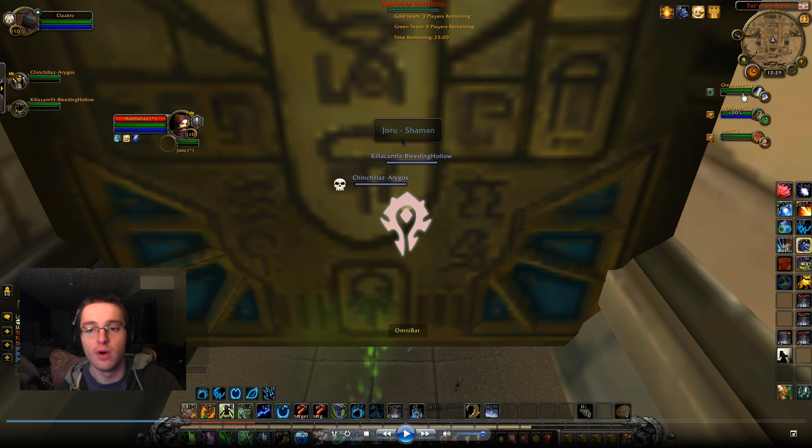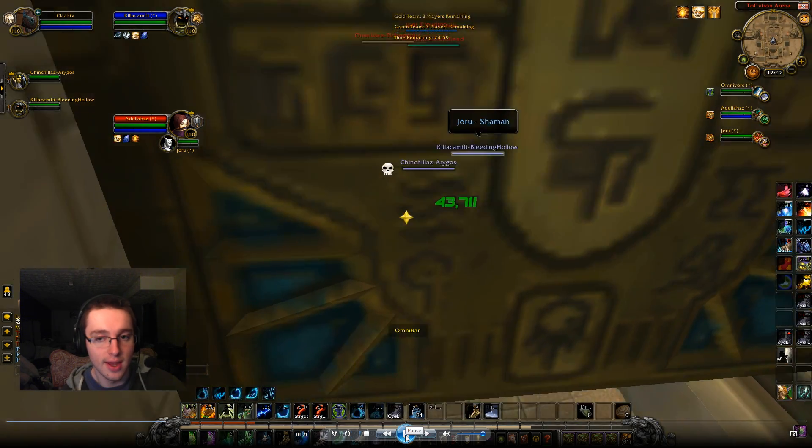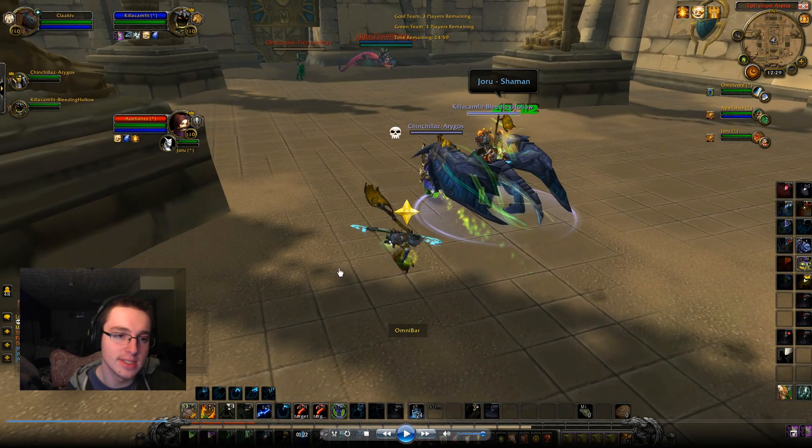For the second game, we're facing all rank ones — it's Arms Warrior, Mistweaver, and Enhancement Shaman. Basically a mirror, but the only difference is I'm a Resto Druid and their healer is a Mistweaver. So they've got a kind of an advantage in that their healer can get CC on me, making my job really hard. Honestly their comp is a little bit better just because their healer is different. The only difference is I can get some CC on the warrior, but it's going to be very hard because I have to deal with wind shears and all that stuff.